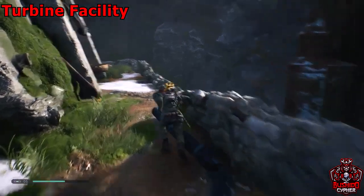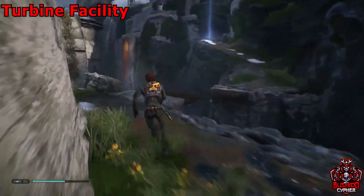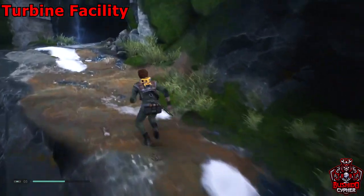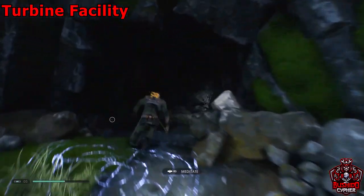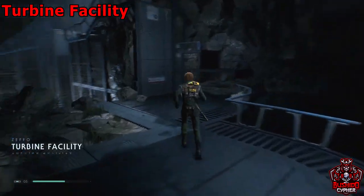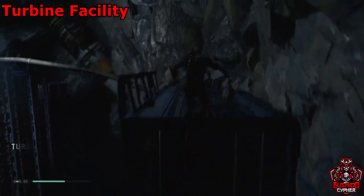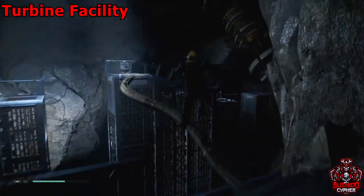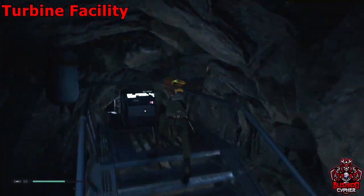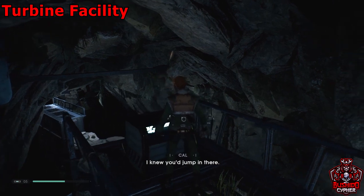After you've gotten that chest, head back to where we originally dropped down and you'll see the platform over there with a meditation circle. This room is fairly dark — there is a switch in the back that illuminates the room, so highly recommend doing that first so you're not stumbling around in the dark. We'll go up here and grab this chest — we're in the turbine facility.